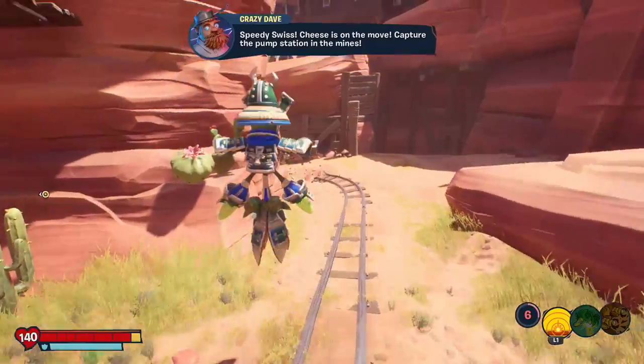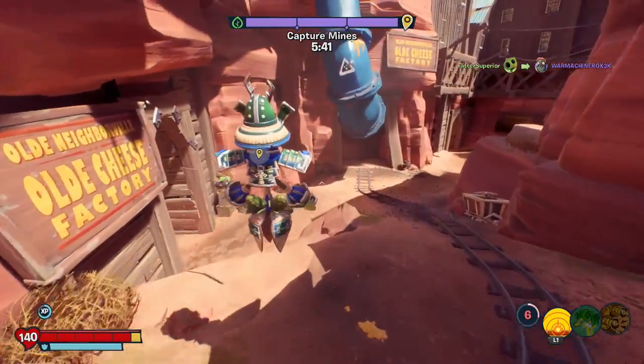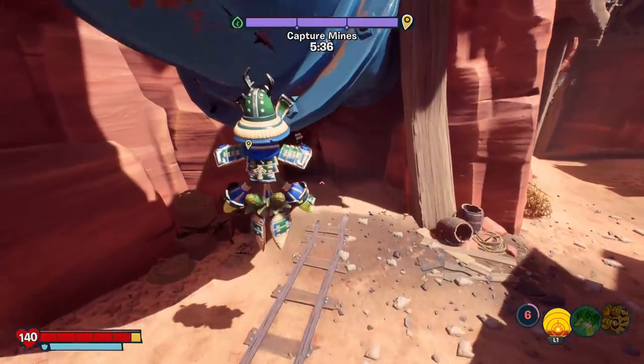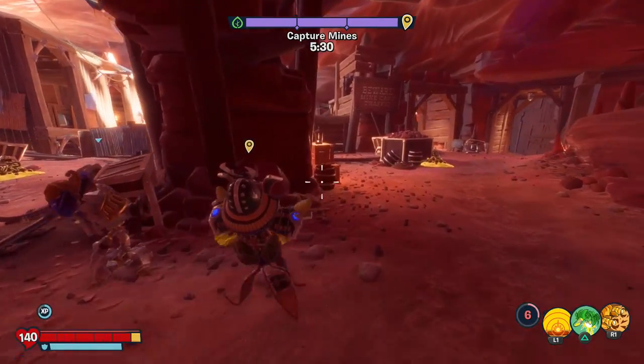I'm in big trouble. I almost got him, though — somebody just walk around the corner and get him, he has like no health. Revenge from the grave and everything. Don't revive me because I think I'll actually spawn in closer. There's just a lot of exciting stuff happening in the world of PvZ right now. I'm trying to ignore shots I don't recognize because they're clearly from the wizard, and I don't want to know yet.